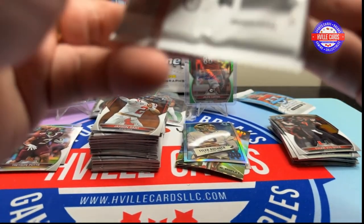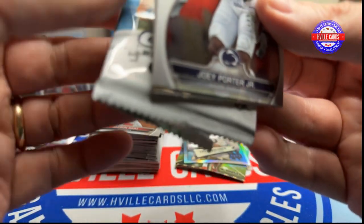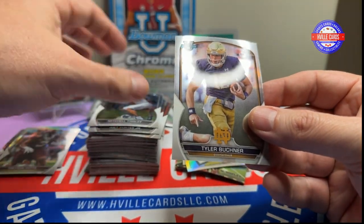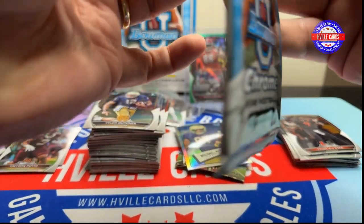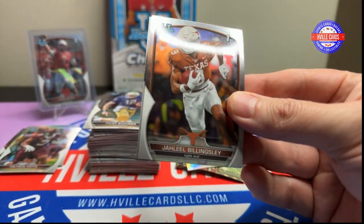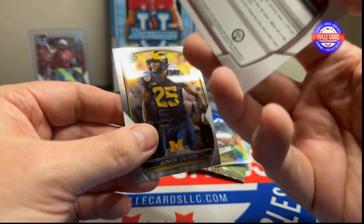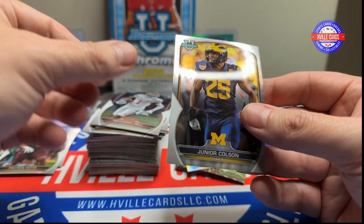Last two packs — Joey Porter Jr., Michael Meyer, Michael Tinsley, and Tyler Buckner. Last pack everybody — Jaleel Billingsley, Raleigh Brown, Nathaniel Dell, and — that's supposed to be Tank, right? I believe so. And a Junior Collison.